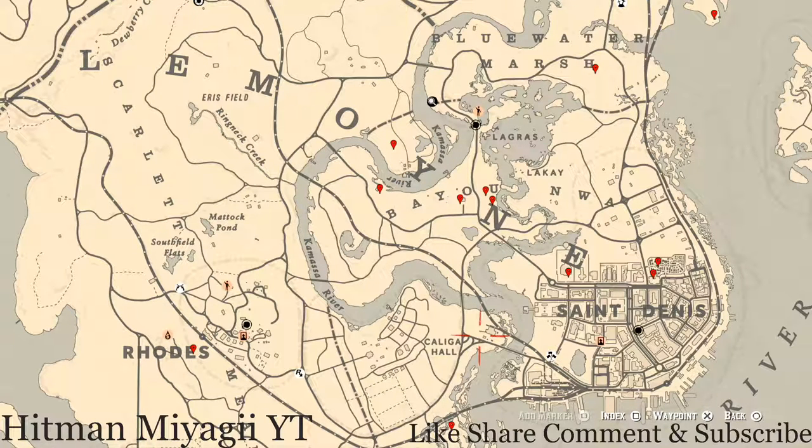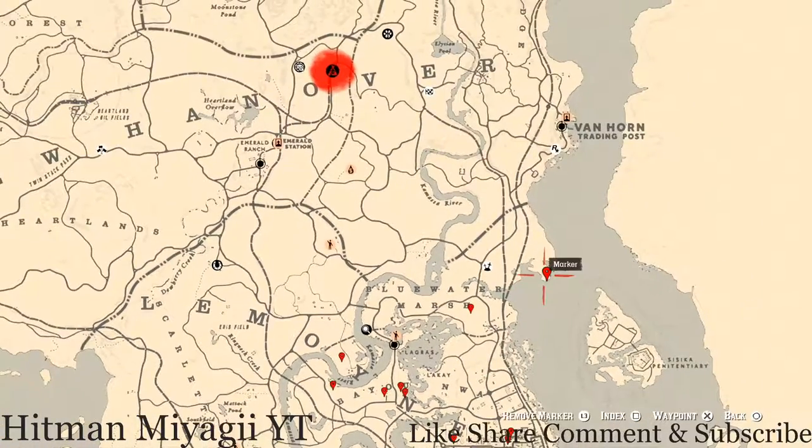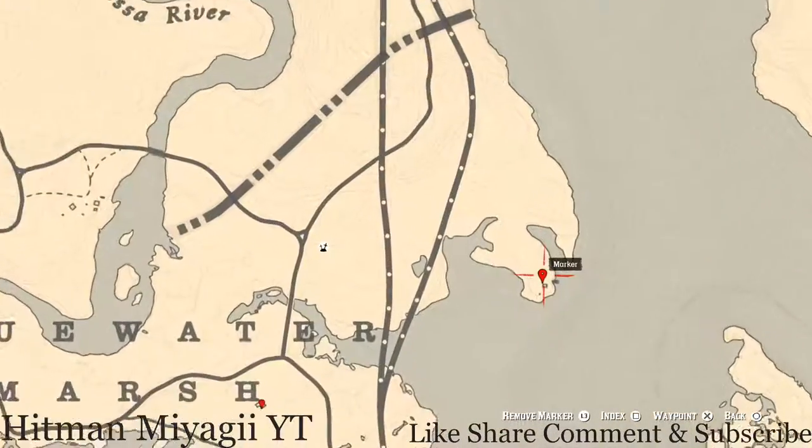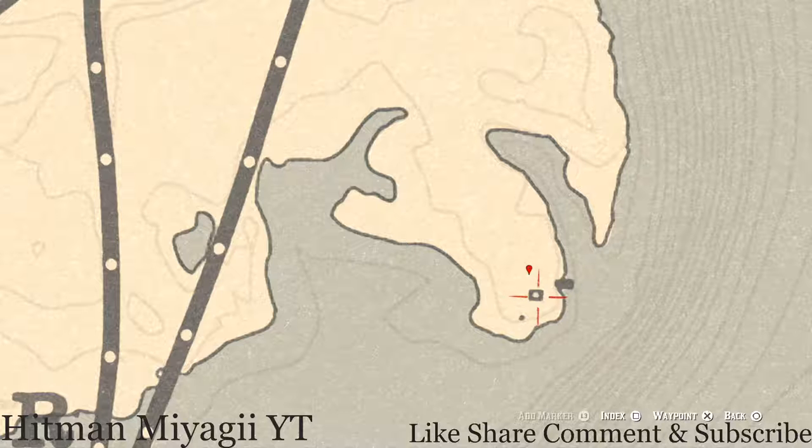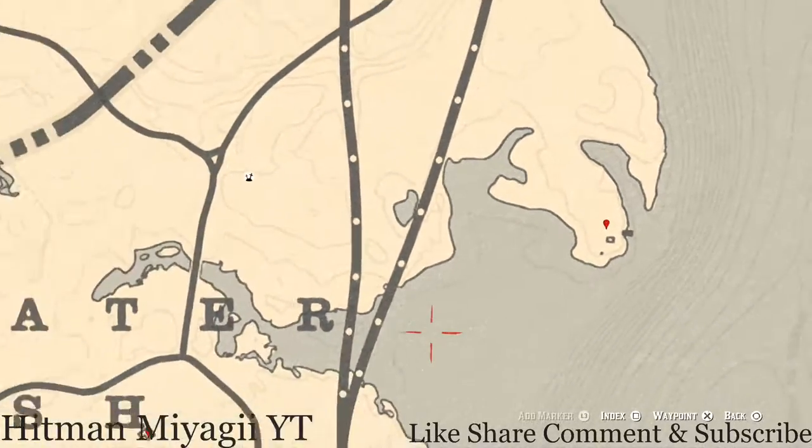Let's get to these items starting up here — right at this location you guys will get a family heirloom. You do not need a metal detector for this one, but you do need a shovel. Right here in front of this burned-down house — there's no roof, just kind of a base — at this location you guys will get a metal hairpin, which is a family heirloom.